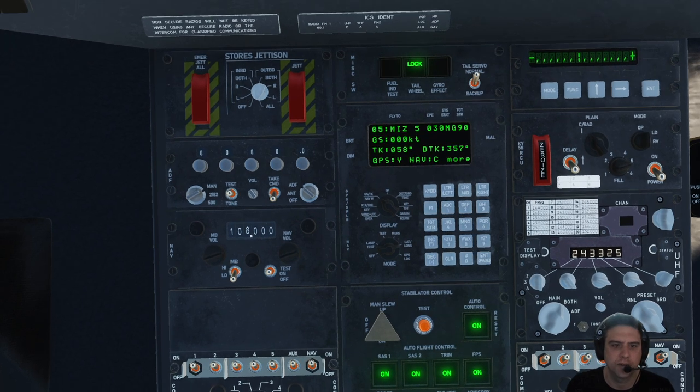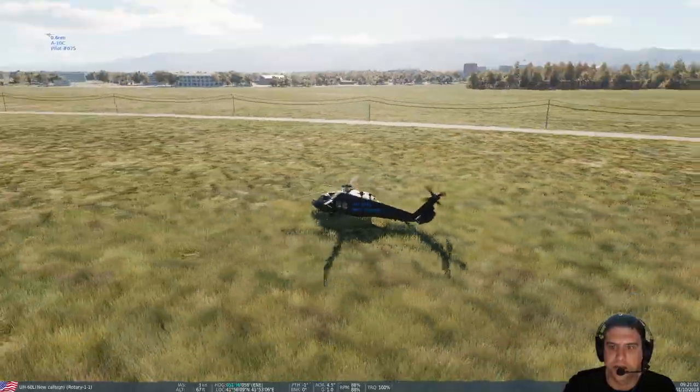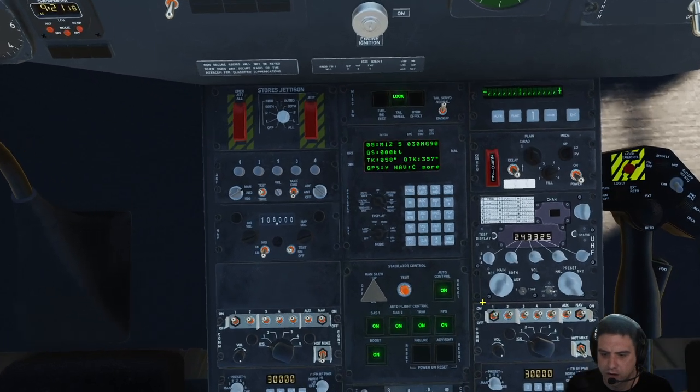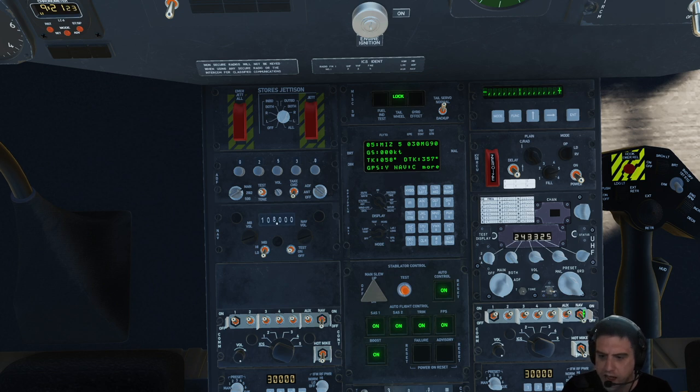Starting at the top here, you've got your storage jettison — we don't have any stores. Here's our tail wheel lock/unlock, we already talked about that. Here's our ADF — this is going to be our Automatic Direction Finder, it's on ADF. We can tune in an NDB; I have some NDB videos from Microsoft Flight Simulator where we've tuned those up. You can tune a frequency in here — two-three-five, whatever — and then you can listen to it. It's under nav and auxiliary: nav should be the ADF, for your non-directional beacon.